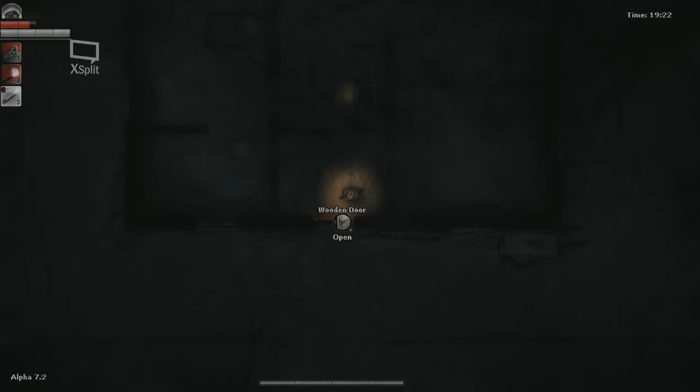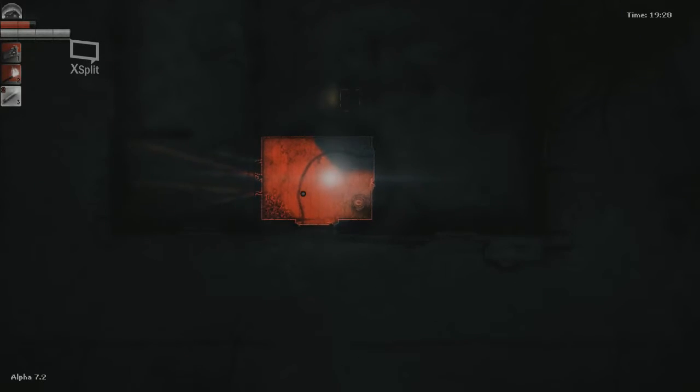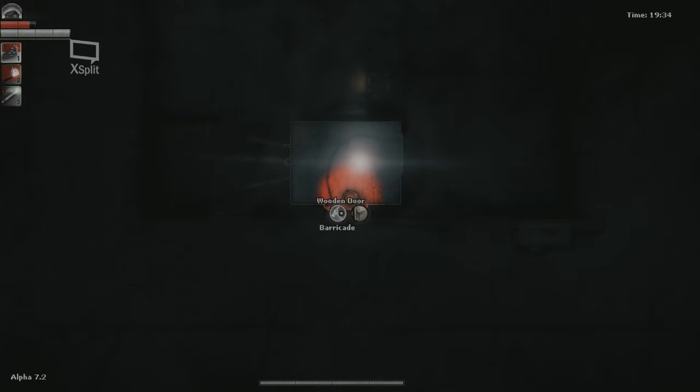How do I barricade? Hold the mouse button. Wrong mouse button. Okay. I held down a light clip. Hold down a light clip? Yes. So barricade door.